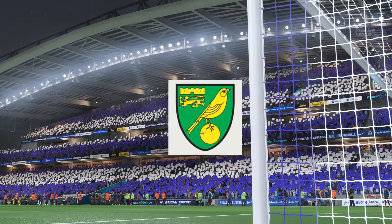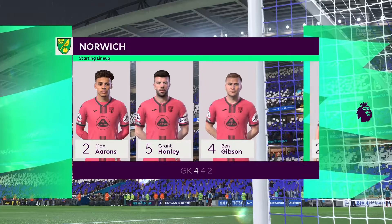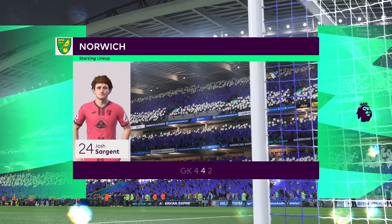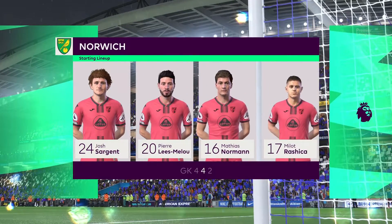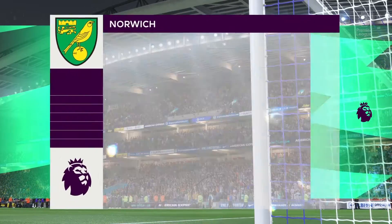And here's the Norwich City starting 11. The 4-4-2 system relies on good combinations all over the pitch — the front two, the central midfield pairing, the full-back and winger, and of course the centre-backs. If you can get these combinations right, you'll have a good team.